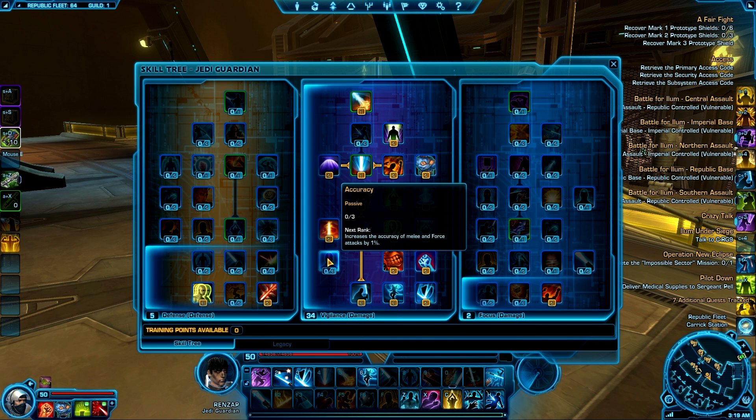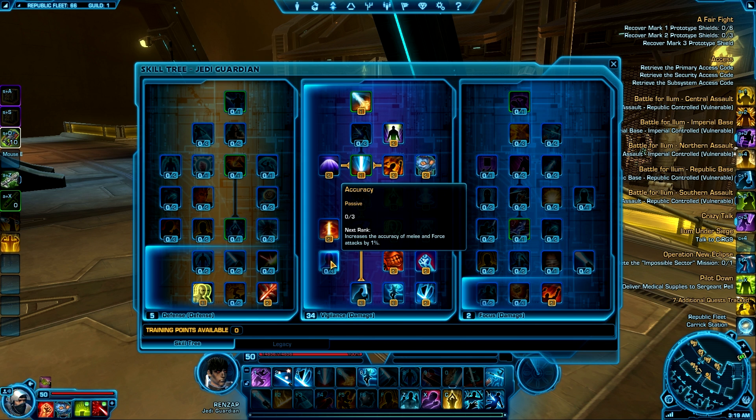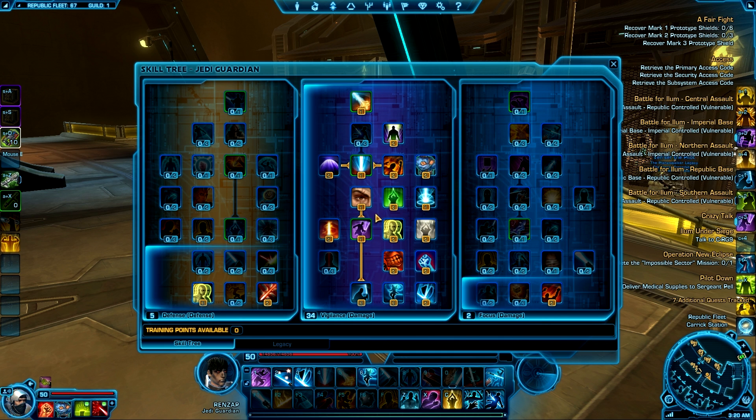I didn't take Accuracy because since I'm wearing Champion Vindicator gear it gives me a lot of accuracy already — I don't really need it. It seems like a waste of talents since I'm already at around 99% accuracy. Burning Blade gives your Bladestorm basically a bleed or burn effect, and the full talent gives you a 100% chance to activate it, which is pretty good.